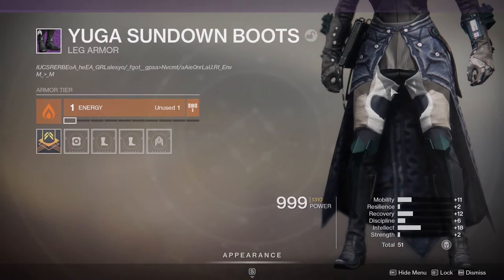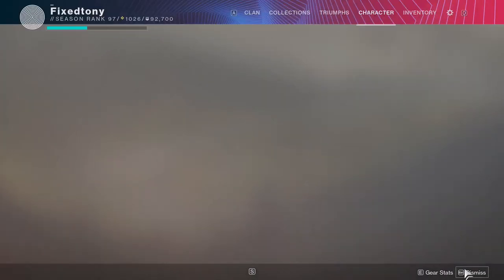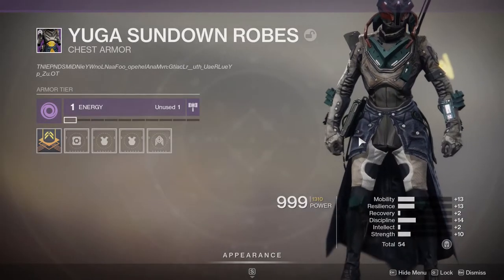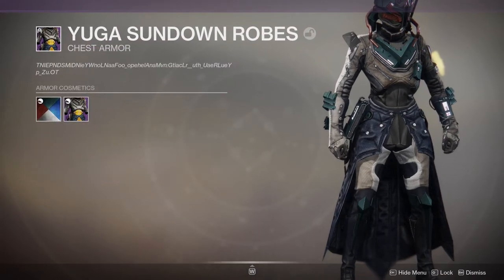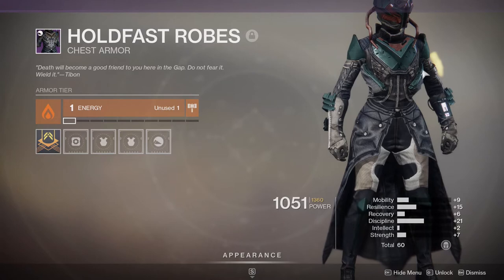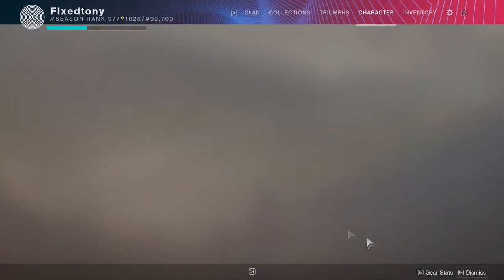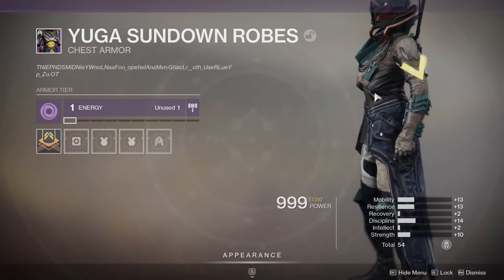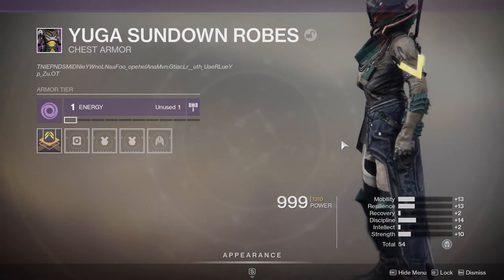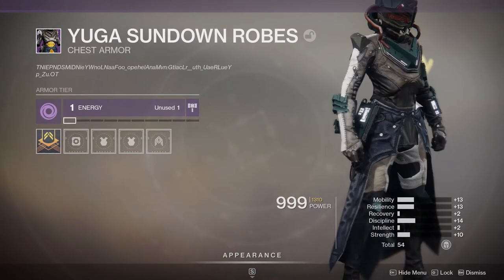The leg piece I would have loved if this part actually changed color — it does not change color at all, which is unfortunate because those boots looked really cool up until I noticed that. The chest piece is interesting. I really like the base version because it's open here, but in the ornament they just went full-on with this thing that looks like a rib cage — it looks gross in my opinion. I just do not like it, and I can only imagine how gross it looks on males.